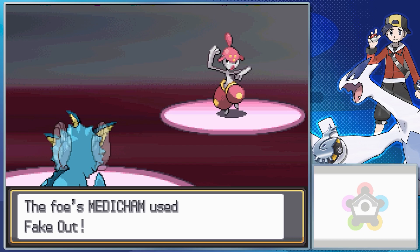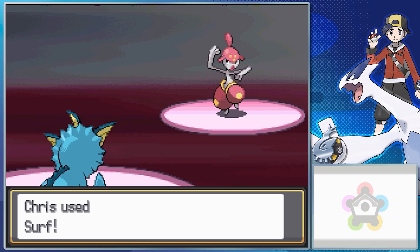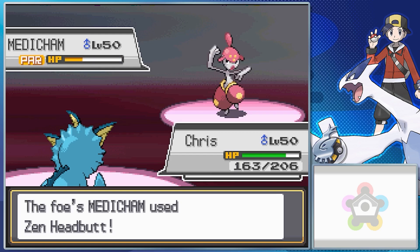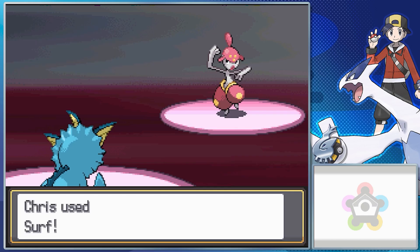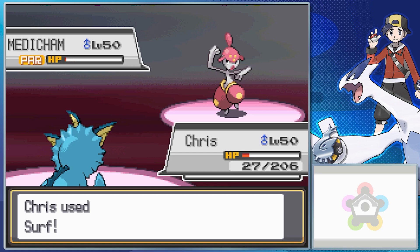The final Pokemon is a Medicham, holding a Salac Berry which raises Speed when it's in its last quarter of HP — by about two or three stages. It has Zen Headbutt, Reversal, Endure, and Fake Out. This is meant to be a scary Pokemon, especially because of the speed-raising combined with Fake Out or Reversal. But if you've gotten past the Dusknoir, the Medicham is probably going to be easy pickings.